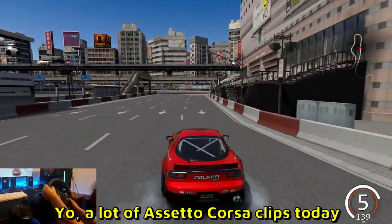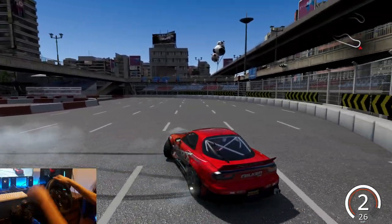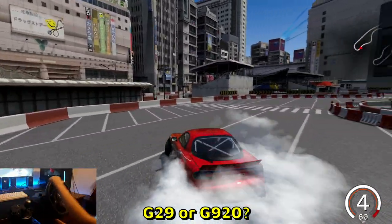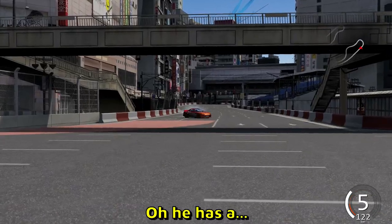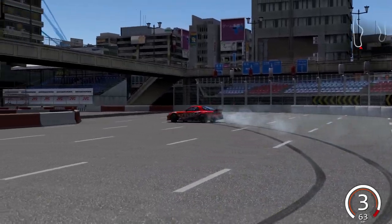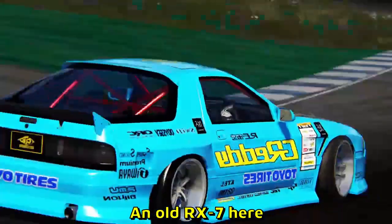A lot of Assetto Corza clips today. We have a wheel cam — a nice little reverse entry. He has a Logitech G29 or G920, I don't know which it is, but wheel cam drift clips are very cool. Oh, he has a cinematic version of this reverse entry as well — look at that, very nice. And this is an Assetto Corsa jump — everyone knows that. An old RX7 here, I like the color.